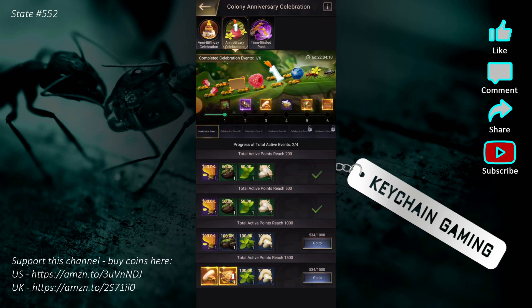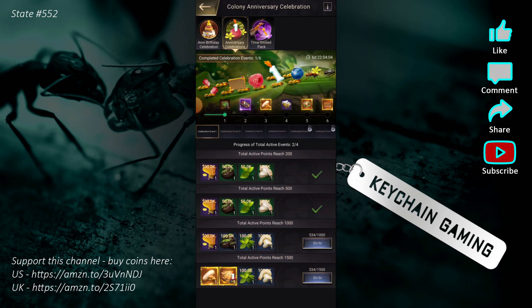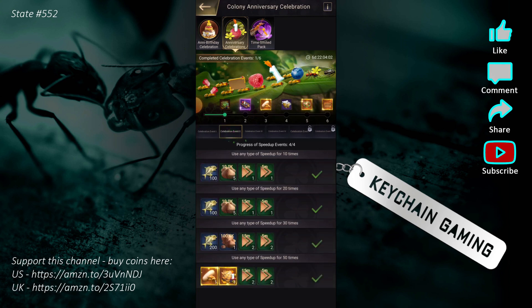To gain a tick toward the six total rewards, you have to finish all the events in one day — I already did that for day one. For day two, you use any speed up 50 times. A cheap trick: it just says 'use it 50 times' with no minimum hours, so I used 51 one-minute speed ups and completed it. Go use 50 minutes of speed ups and grab those rewards.